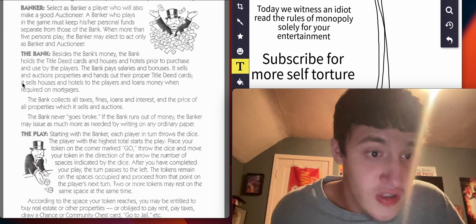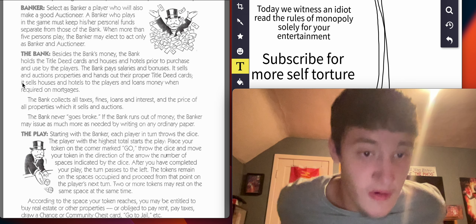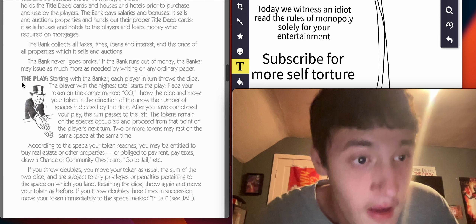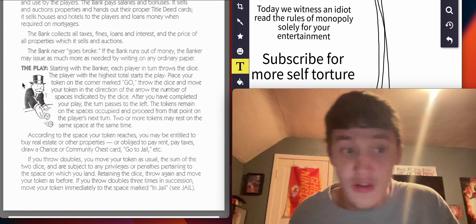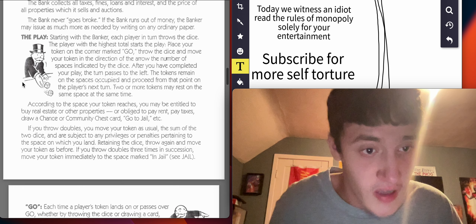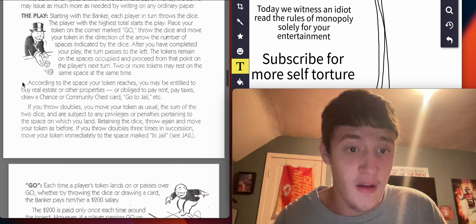Banker: select a banker who will also make a good auctioneer. A banker who plays in the same game must keep his or her personal funds separate from those of the bank. When more than five persons play, the banker may elect to act only as banker and auctioneer. The bank holds the title deed cards and houses and hotels prior to purchase. The bank pays salaries and bonuses, sells and auctions properties, and hands out property and title deed cards. It sells houses and hotels to the players and loans money when required on mortgages. The bank collects all taxes, fines, loans, and interest, and the price of all properties which it sells at auction. The bank never goes broke — if it runs out of money, the banker may issue more by writing on any ordinary paper.